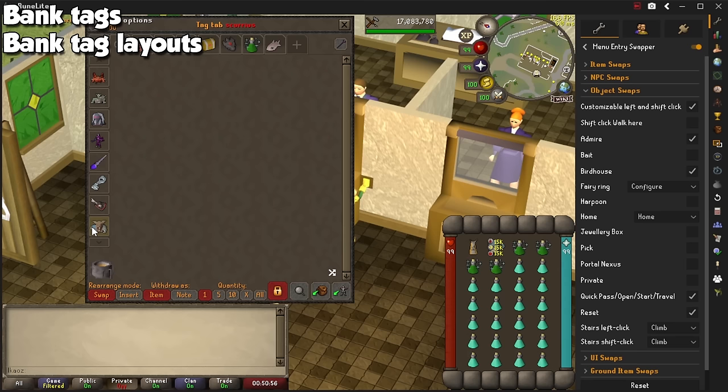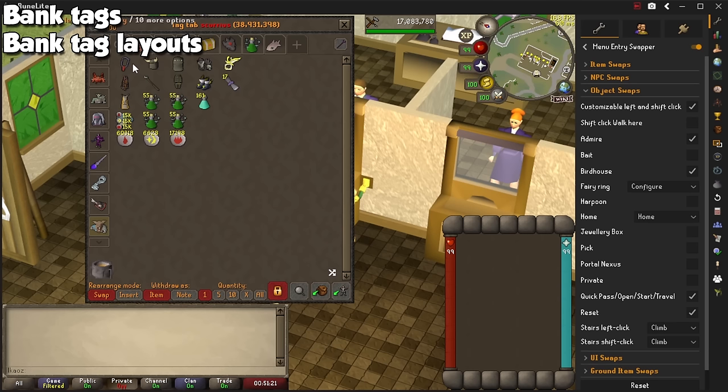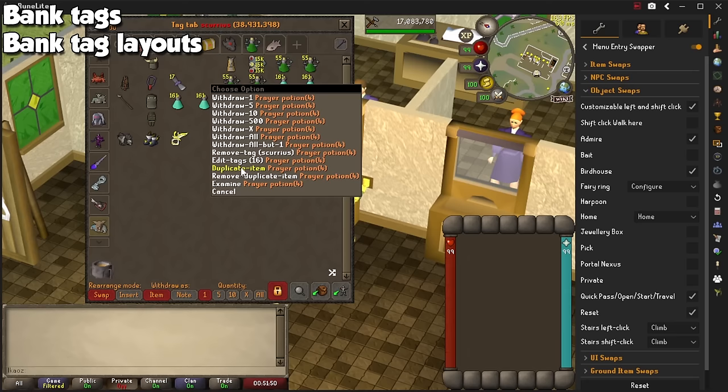Click the plus button on the top left corner of your bank and name a new tag. Right-click it to pick an icon, and then manually drag items for them to show up when you click that tag. A much better way to do this, however, is grabbing all the gear you want for any activity of your choice, click on the tag, and then the white arrow on the bottom right of the bank. It will ask you to confirm if you want all the items in your gear and inventory to be put there, and all you need to do is organize them to your liking. For a much more detailed explanation, check out my bank organization video.